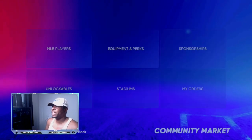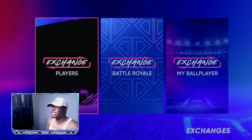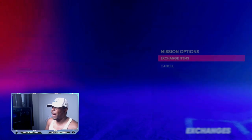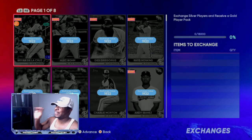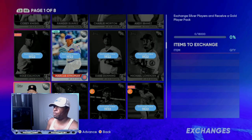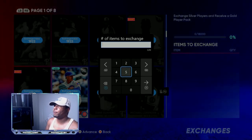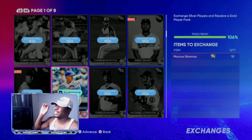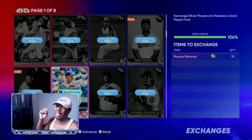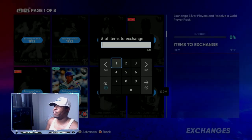If we do the exchanges real quick — if we come right here and go to Collect, then to Exchanges — how many 75 overalls do you need to complete it? You need 18,000 points to make a gold pack. If you come right here and look at Marcus Strowman, if I put in 10 of the Marcus Strowmans that's going to give me 19,000 points. So you're going to need at least 10 75-overall cards to make one pack.